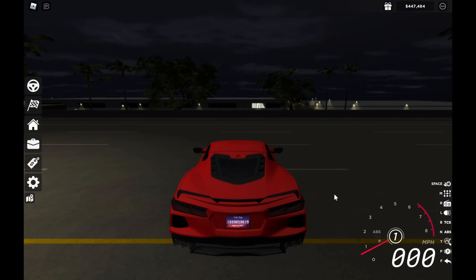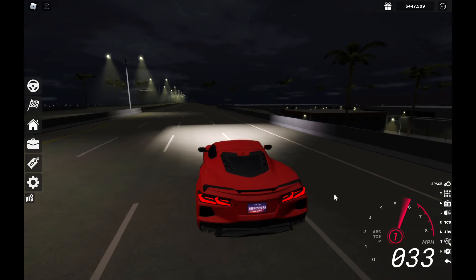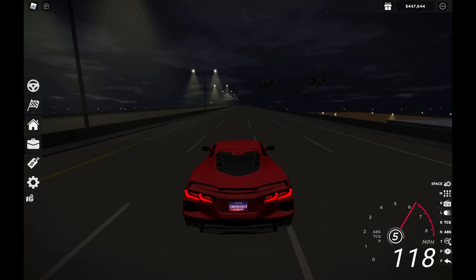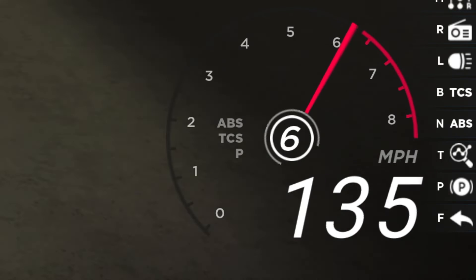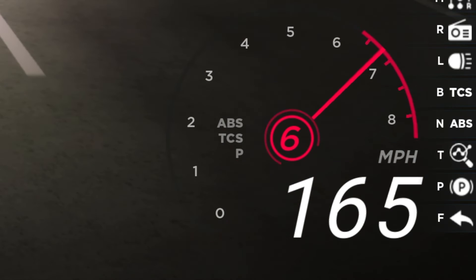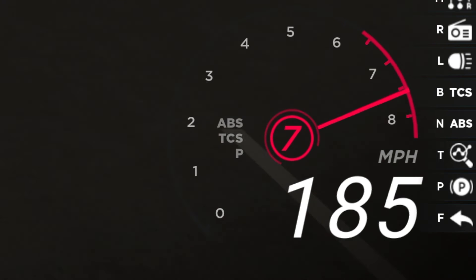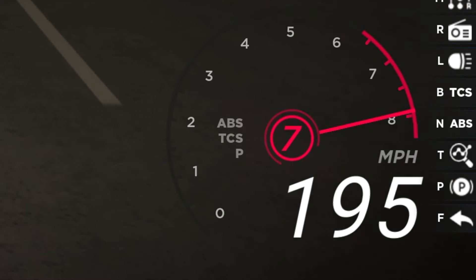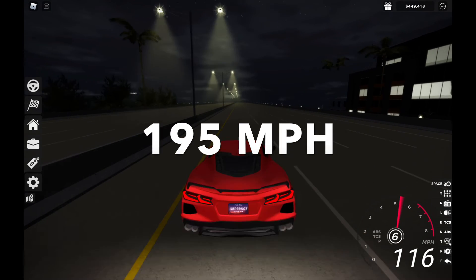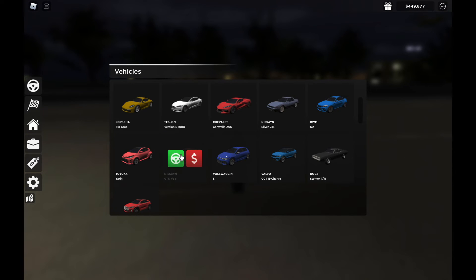Here it is — Corvette C8. It went 195 miles per hour. Not bad — this is the fastest. Here it is, Nissan GT-R.